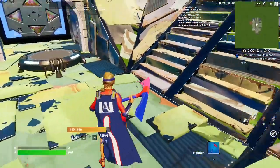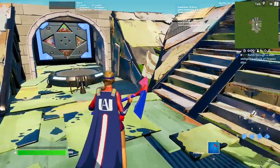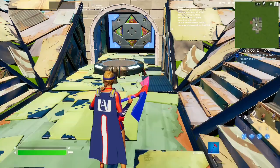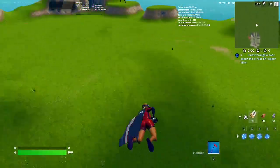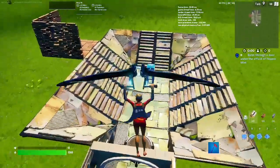Here's our Sunstrider combo in-game. I think the back bling looks really good. The pink on the pickaxe kind of throws it off, but I think it still looks good. Here's our Glider, and it looks nice.